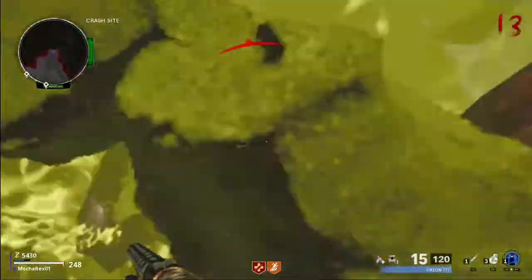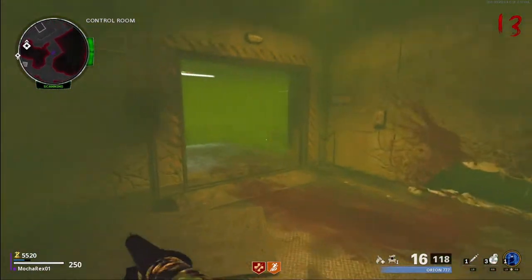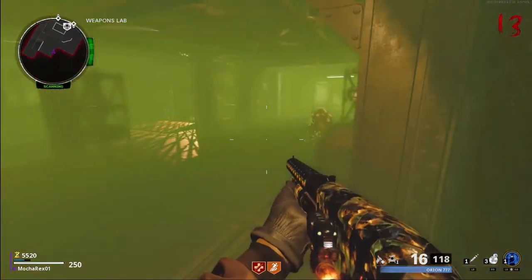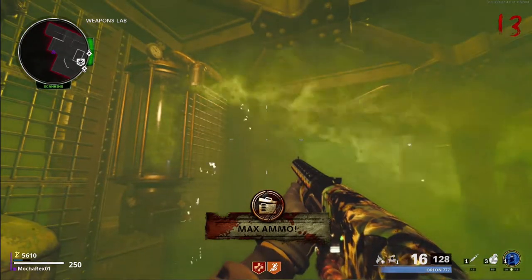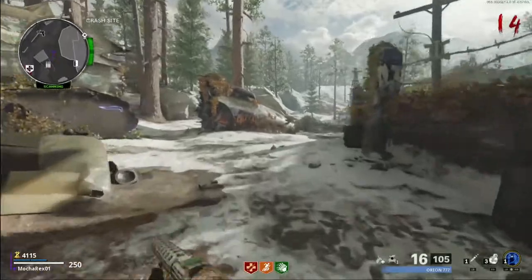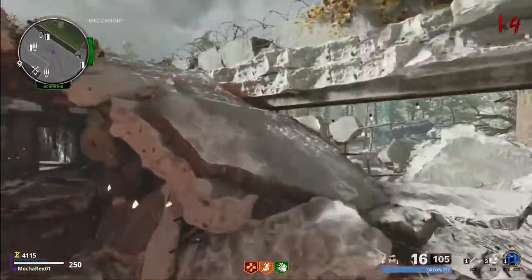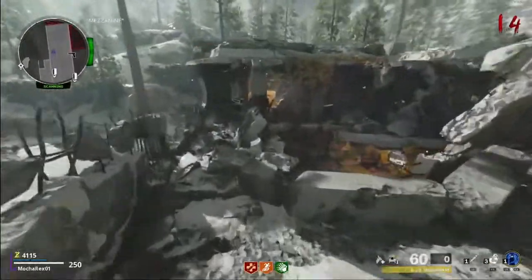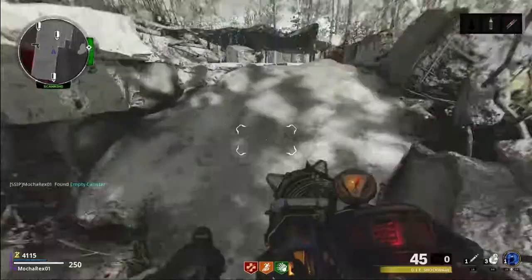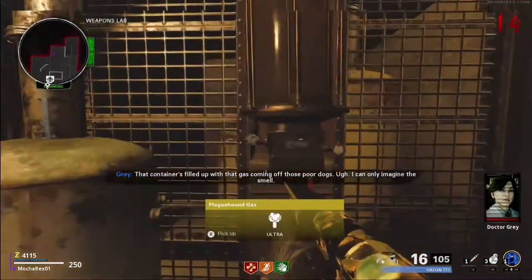With your new Wonder Weapon, there are four different upgrades you'll need to complete the Easter Egg: Ice, Gas, Lightning, and Fire. For Gas, go down next to Deadshot Daiquiri on the opposite end of the room in the tunnel area — there's a container. Get a Plague Hound as close as possible to it and kill it; the gas from the dog will go into the container. Then go up to the top of Nocturne Toten — there's a canister on the opposite end you can't reach. Shoot your Wonder Weapon once and suck the canister over to you with your left trigger, then pick it up and take it down to the Deadshot Daiquiri room to fill the container with gas.